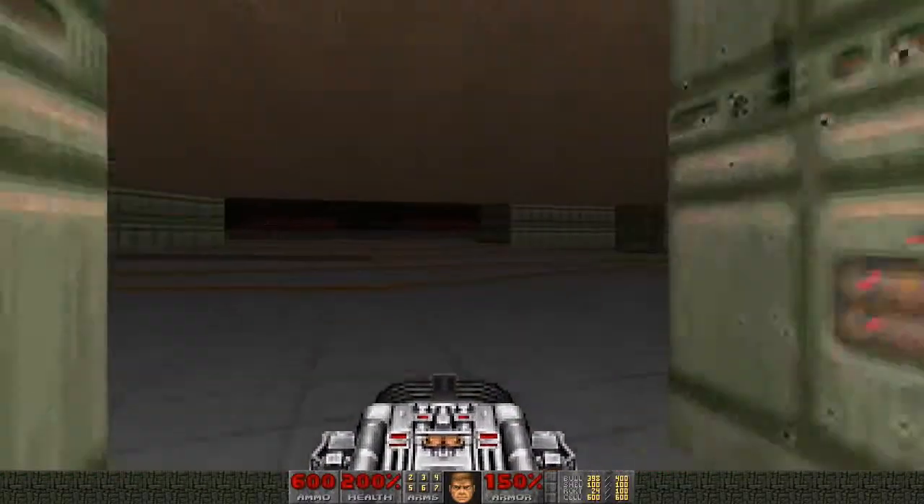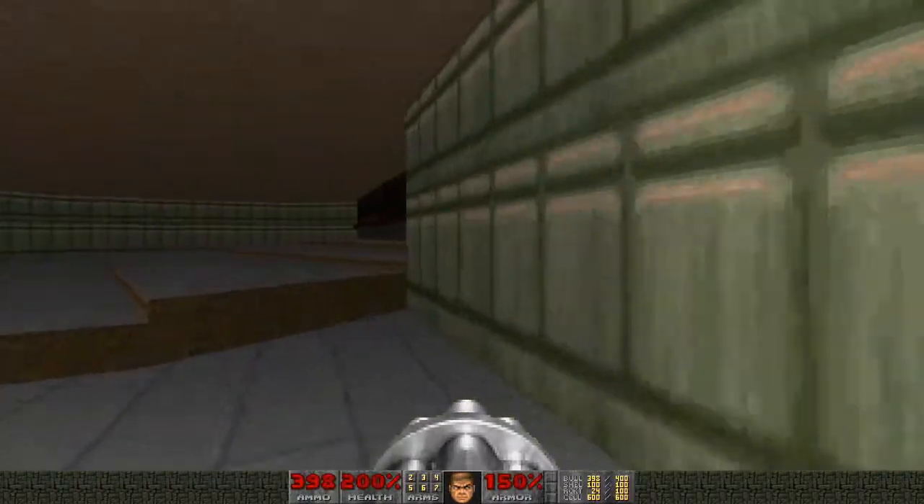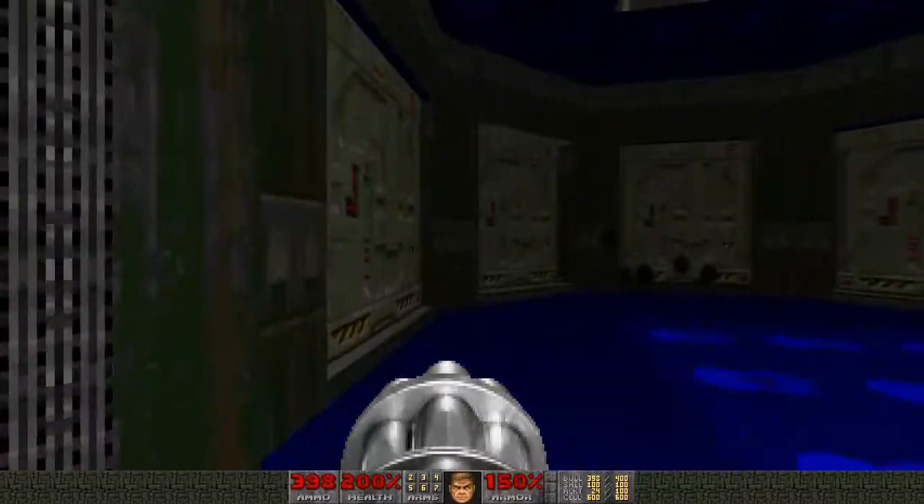We're going to put the BFG to use shortly. First I'll go back to the chaingun since I've got tons of ammo for it. To get out of this room we're going to have to hit the opposite switch here, which raises the door again.